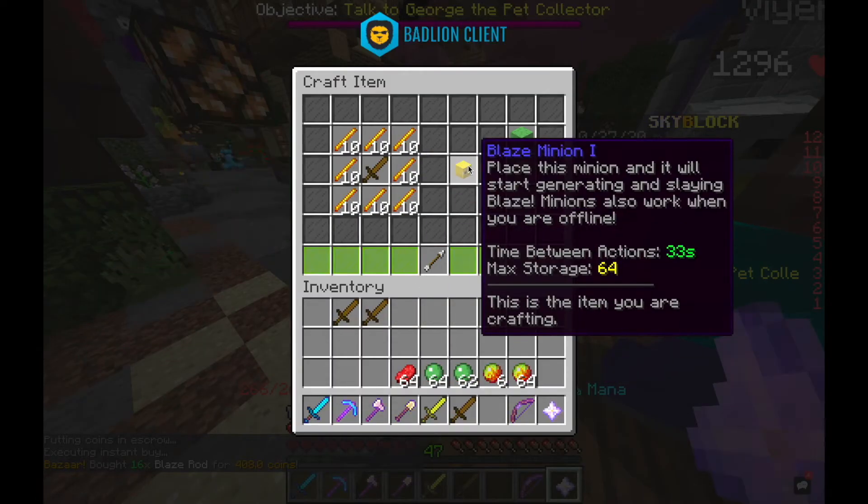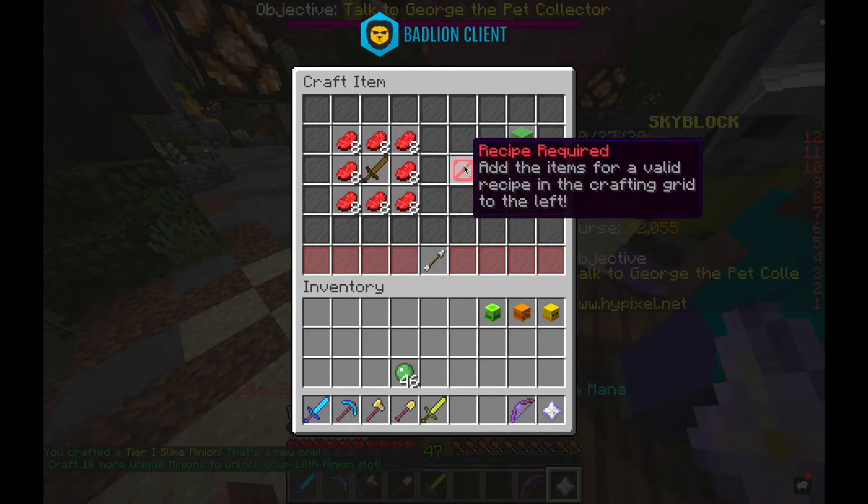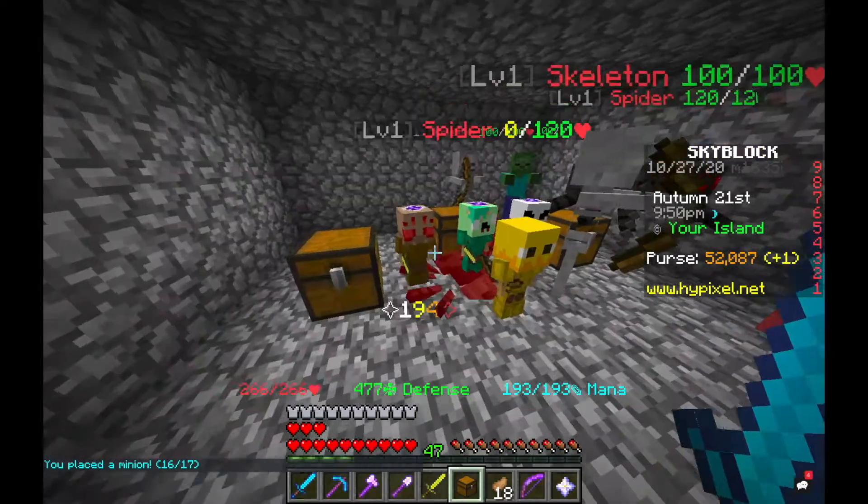With all of the required collections, I made a Magma Cube, Blaze, Slime, and Cow minion. And I actually placed all of these guys down.